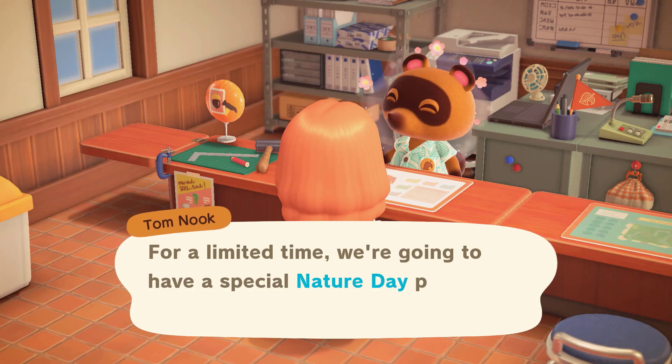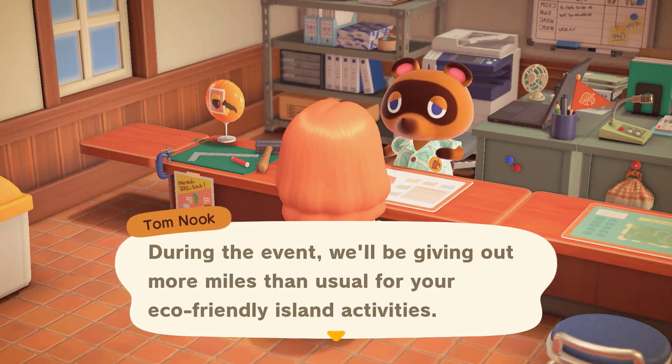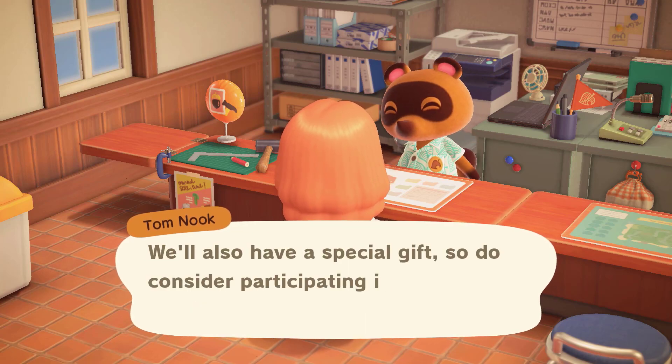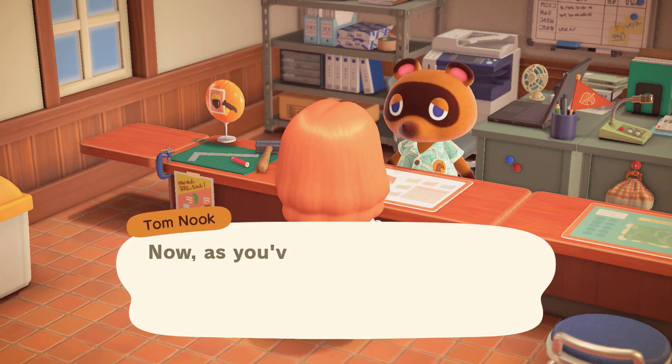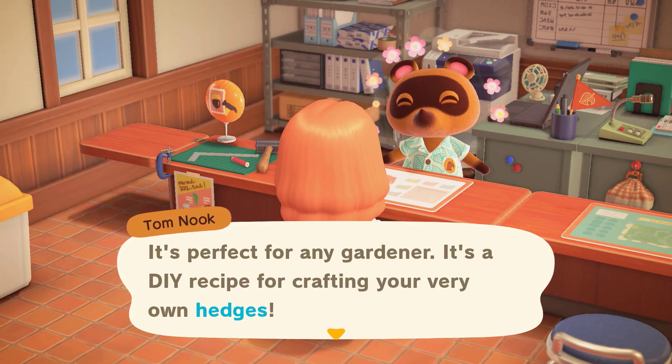Once you have completed this task, talk to Tom Nook, who explains that he is giving away a special promotion for Nook Miles Plus members who perform eco-friendly island activities. He will then give you the recipe for crafting hedge fencing.